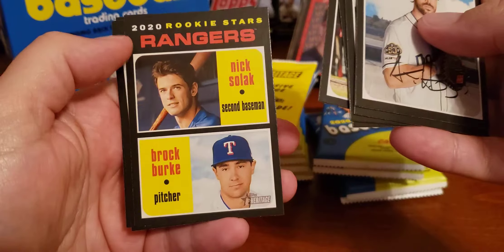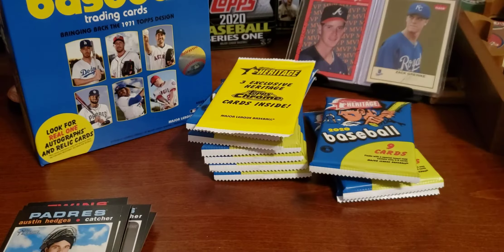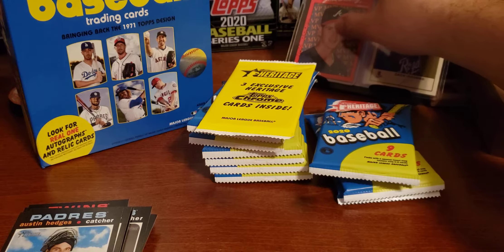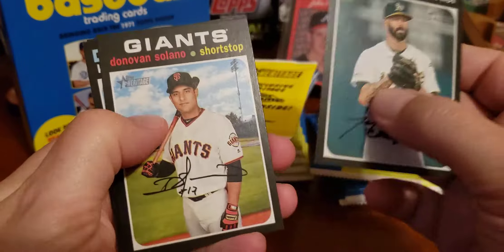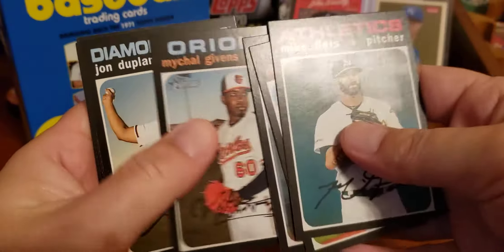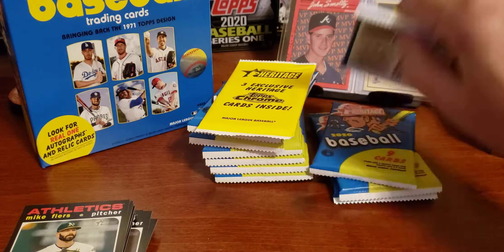Gara, Marisnick, here's some rookies — Solak and Burke. There's Byron Buxton and Orlando Garcia. By the way, in the background you can't see it very well, but that's one of my favorite cards — the 1990 Donruss John Smoltz slash Tom Glavine. It's the one where the picture is Tom Glavine but the name says John Smoltz — one of my favorite error cards ever. Both Hall of Famers. Mike Fiers, Solano, Marte, Givens, Duplantier, Jake Lamb, Jock Pederson, Albert Almora, and Nelson Cruz. They're supposed to be real one autographs and relic cards in here — maybe there will be some, maybe not. I haven't gotten any autos yet.